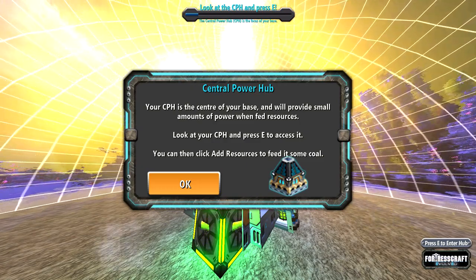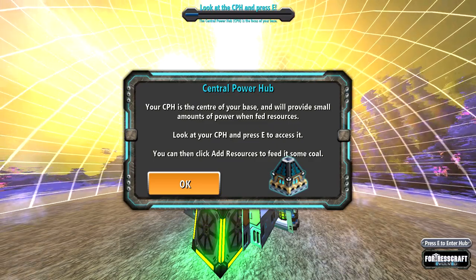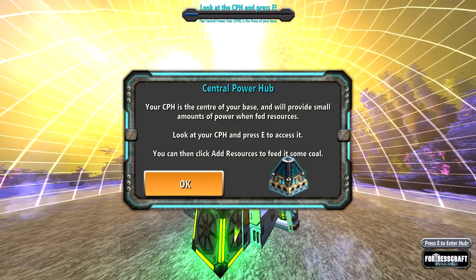Your CPH is the center of your base and will provide small amounts of power and feed resources. Look at your CPH and press E to access it. You can then click 'add resources' to feed it some coal.